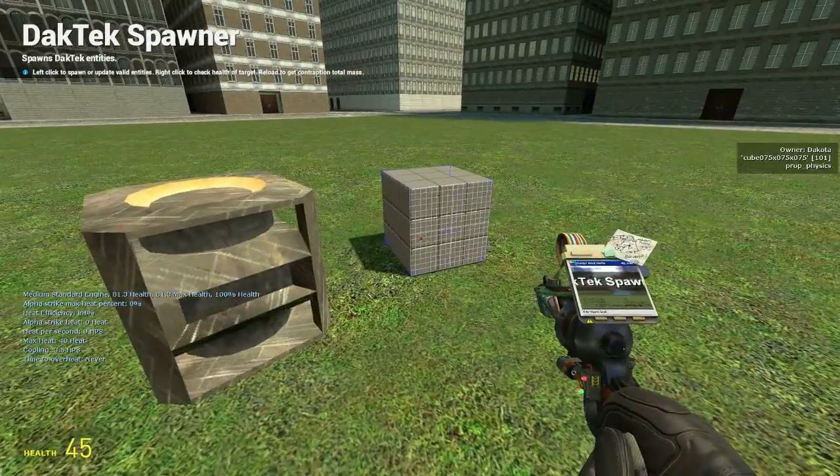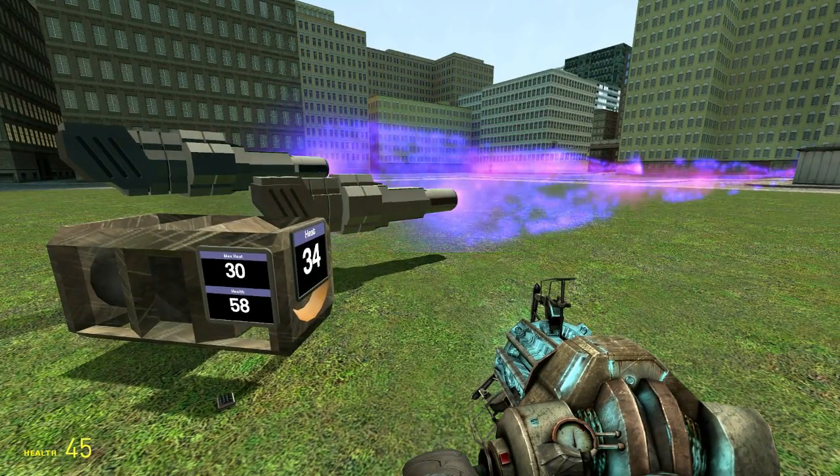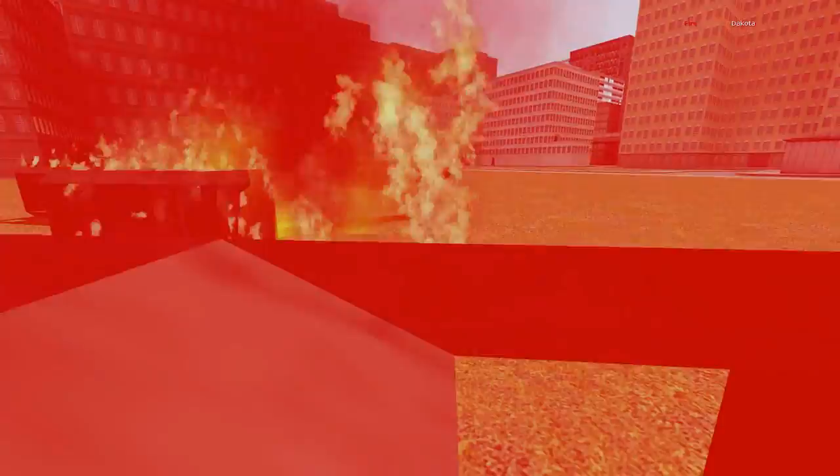The reactor's health is pulled in with the structure; once it reaches zero the vehicle will be destroyed. Reactors also keep track of the heat generated and have a maximum heat limit. Going over this limit will cause damage to your structure equal to five times the amount that you went over by.